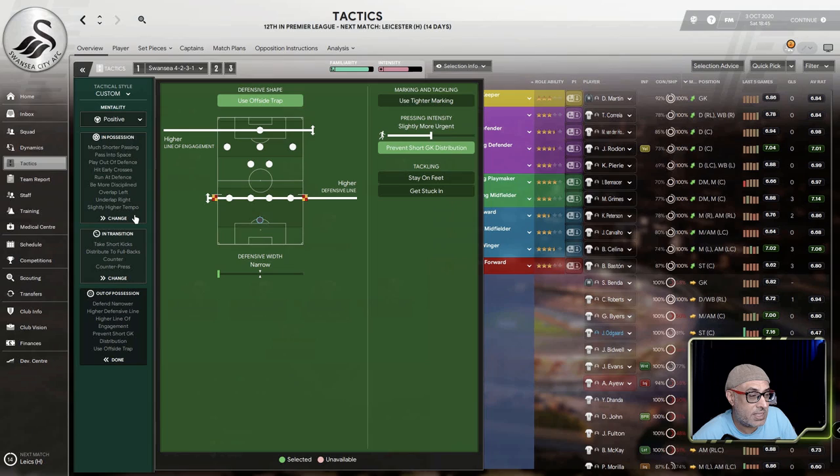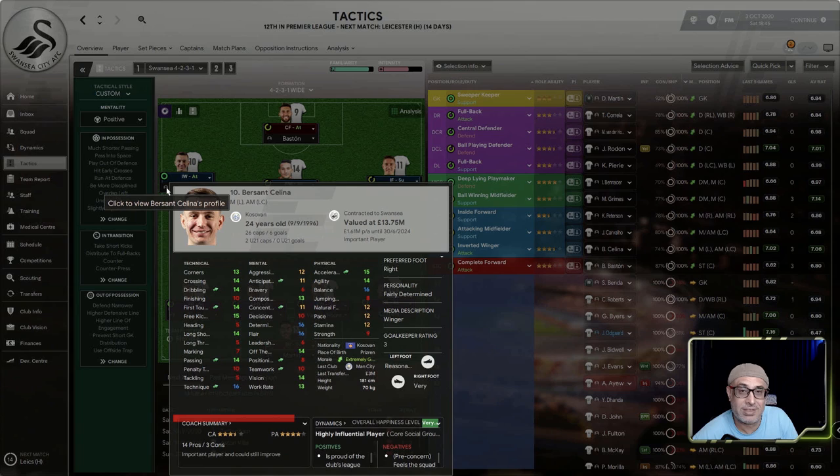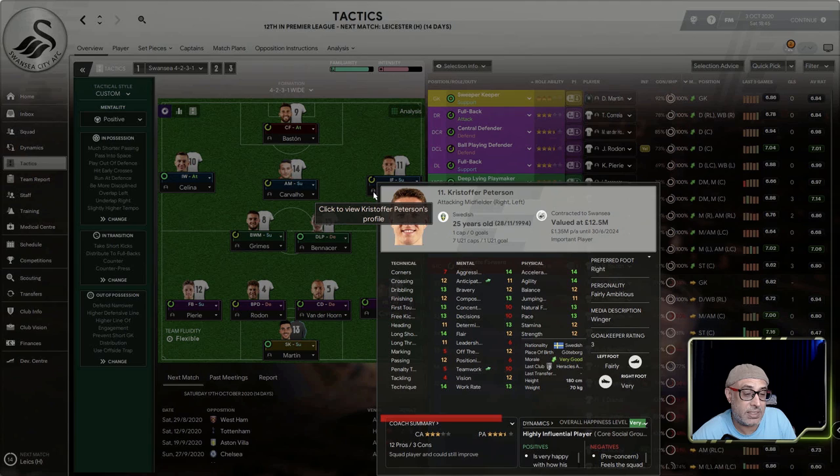So how would we use this with our team? With Swansea it becomes a challenge — you have to understand your players. Let's take a look at Selina. The moment I looked at Selina, I went 'oh-oh' — because he's got six for bravery, five for tackling, and eight for positioning. He doesn't have a lot of strength. This player is a very nippy player that's going to score a lot of goals. However, he's not going to come back and help the ball-winning midfielder. And worse still, if he starts picking up cards, the entire flank becomes vulnerable because this player can't be relied upon defensively.